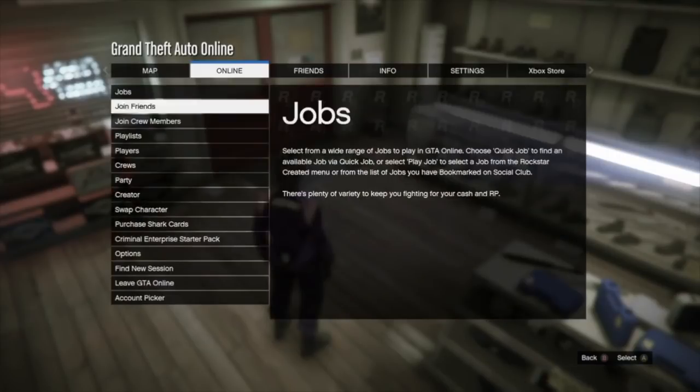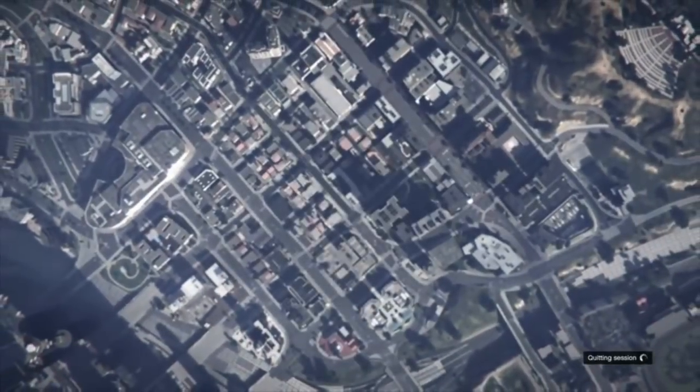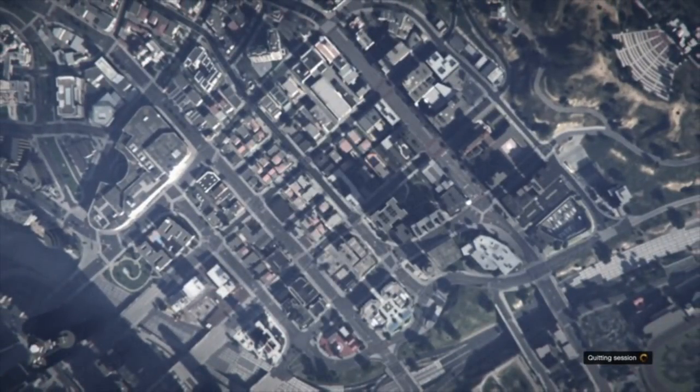Right now I'm going to swap to my female character. We're going to be transferring clothes from the female character to the male character — the components. I'm going to select my female character, spawn in, go to the clothing store, and show you guys the exact components you need to put on to make this outfit.